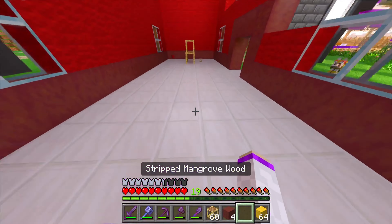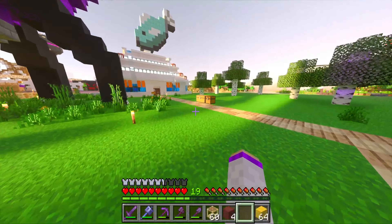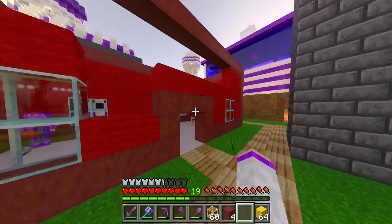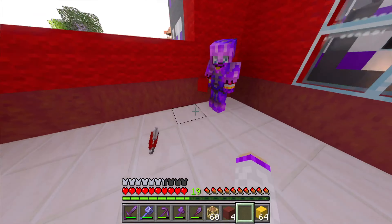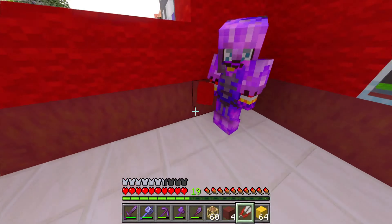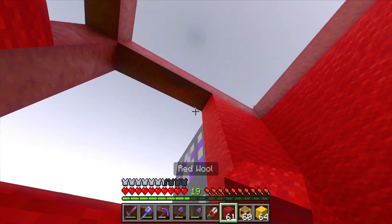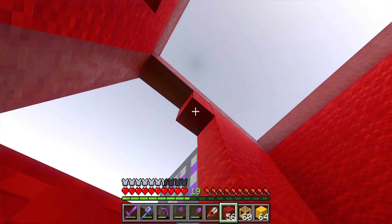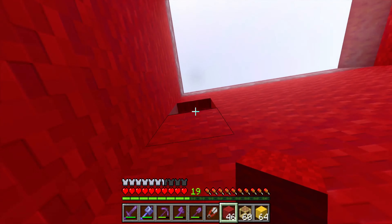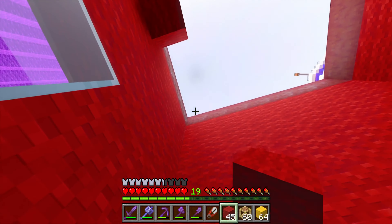I'm actually going to use the scaffolding so I don't have to keep building up. Let's finish this wall here and we're just going to basically fill all this in with red wool. We just need to kind of finish up this wall real quick. I'll do this one as well. I keep messing up this wall — I didn't bring my shears though. That's fine, just got to keep not messing up.